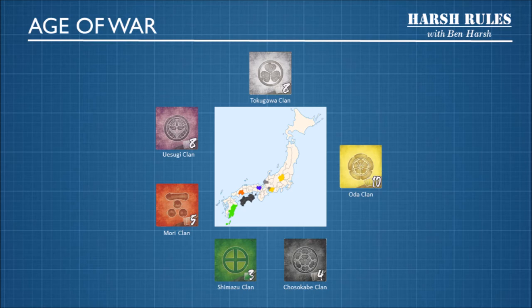The Tokugawa clan, the Oda clan, the Chosokabe clan, the Shimazu clan, the Mori clan, and the Uesugi clan. These are the clans you must conquer to seize control of Japan.